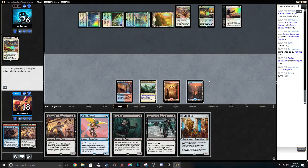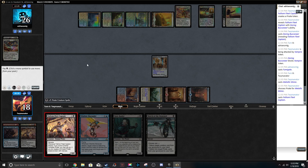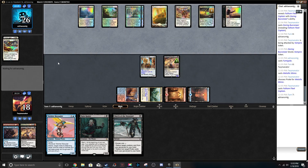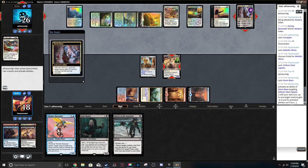We get Metallic Mimic plus Fathom Fleet Captain — that's pretty much it. We need to draw a Black Mana Source pretty much next turn so we can get March of the Drowned — that's a very, very strong card. If he's just got another Fumigate, I'm gonna be upset. Dovin Baan? Bant Planeswalkers? What is this? I'm so confused at what this deck is.